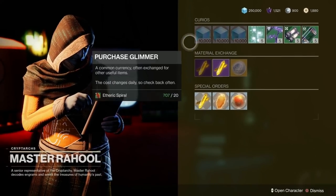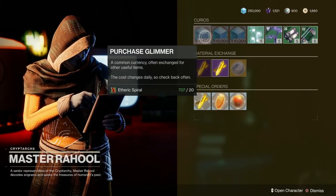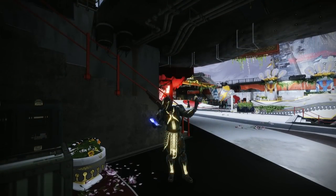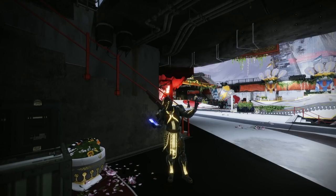I just popped quickly over to Master Rahool — if you've got any Etheric Spiral left over, you can trade it in for Glimmer today with Master Rahool. It's well worth keeping your eyes open if you've got a stash of this because it's all going away at the beginning of the season next week, so keep your peepers peeled for that. And while we're at it, I've just stuck the Photo Finish shader — this week's new one — on my Titan's armour for the Guardian Games ornaments, and look, it's cycling through all the colours. Isn't that lovely? Incoming video on this tomorrow, I'll wager.